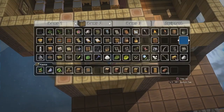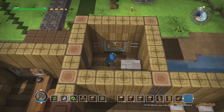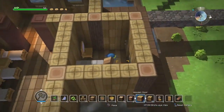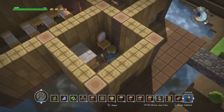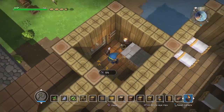We're still missing a light source and a stool. A stone stool matches enough, and I'm just gonna put a fire in here for the time being. We could try this somewhere. There we go — we've built a room.